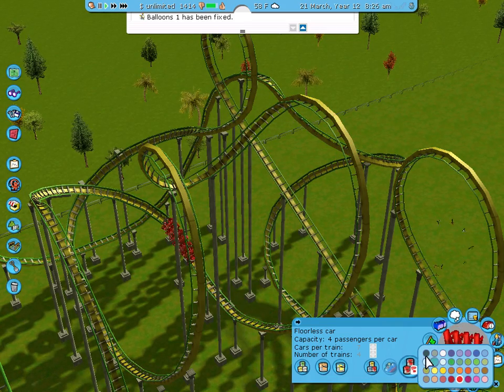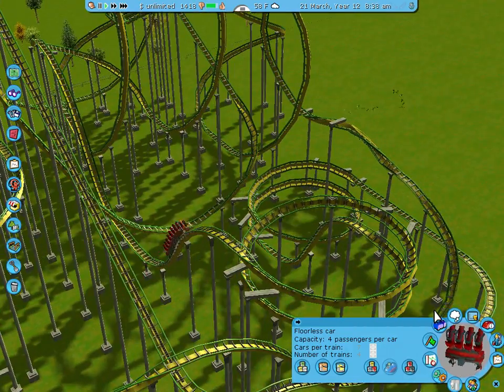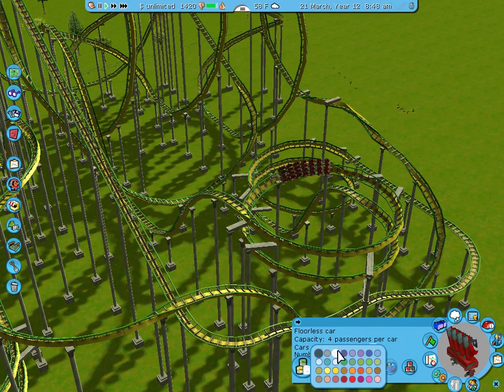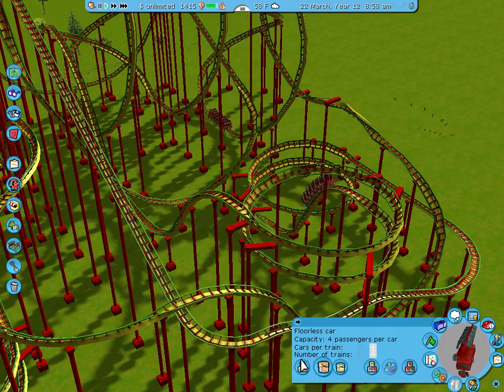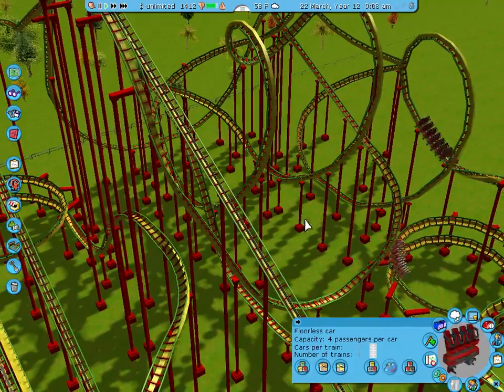Just relaxing. Oh yeah, that looks cool. That's a really good color. Let's make the supports red as well. There we go, now that's a cool coaster. So there we go — Cobra Poison, like we finished last episode.